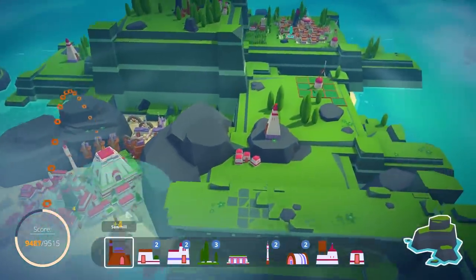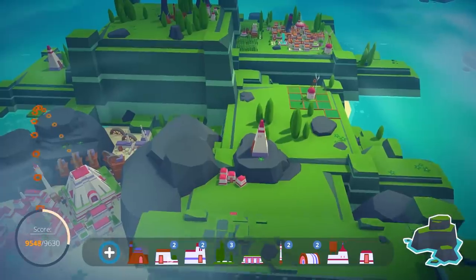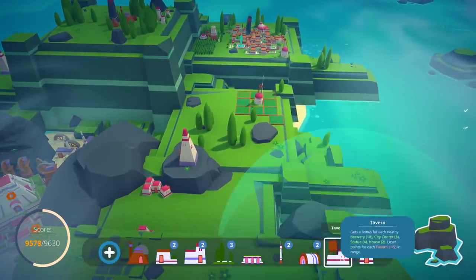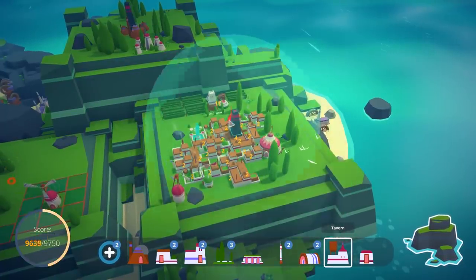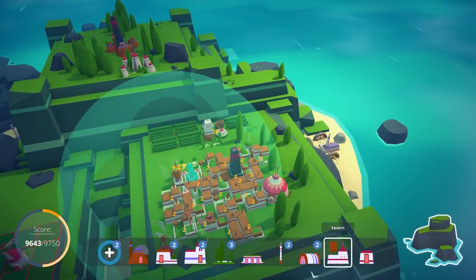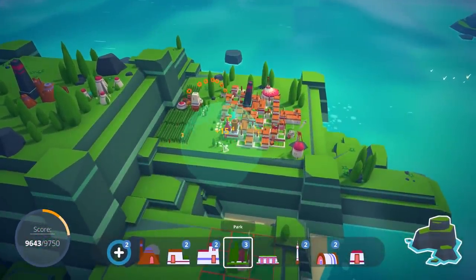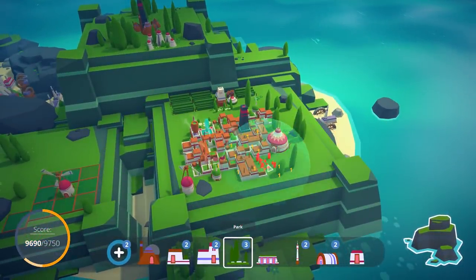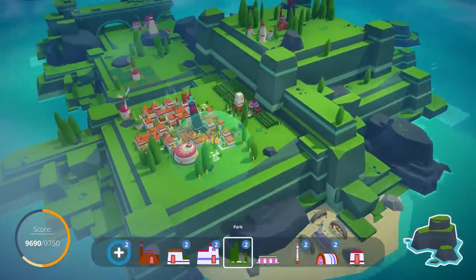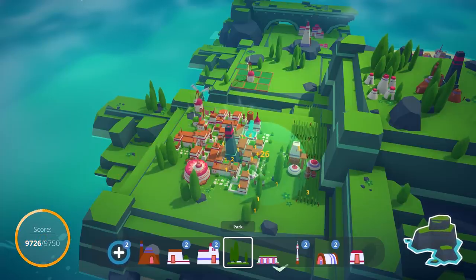I'm not ready to place down that lumber mill. The tavern on the other hand could be real good. I want to make sure it's in a place where it overlaps with this brewery, so like right there. I don't want to be getting less than like 10 for placing something at this point. Here's a 25.